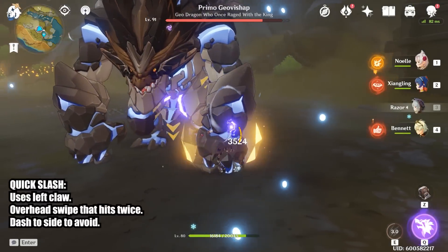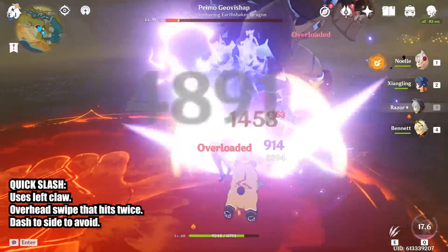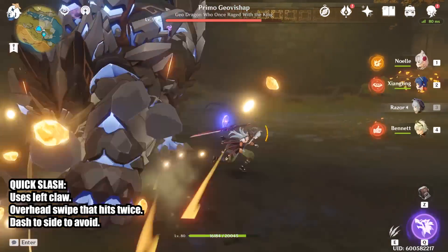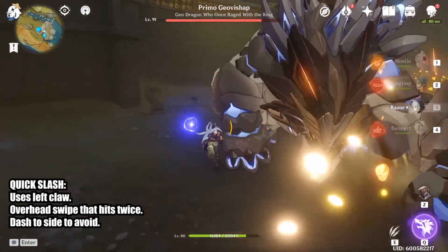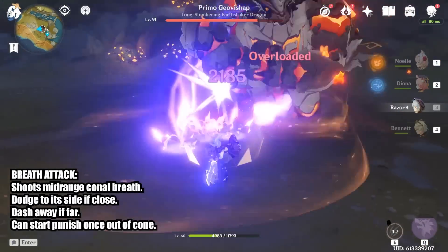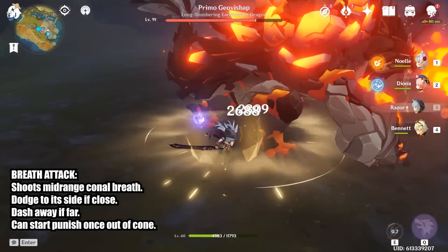Its last melee attack is a quick swipe with its left claw. It reels back a little then swipes out then in real quick. Since this attack has 2 hits, it's easier to dodge to the side. For the breath attack, you can either dodge to its side and punish while it's breathing, or run far away enough to avoid the breath entirely.